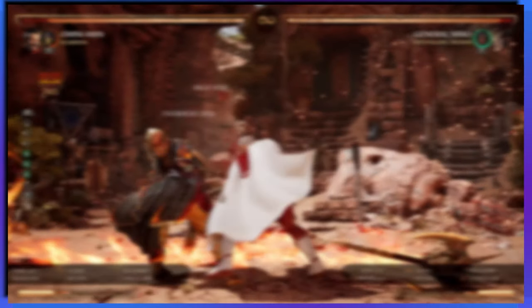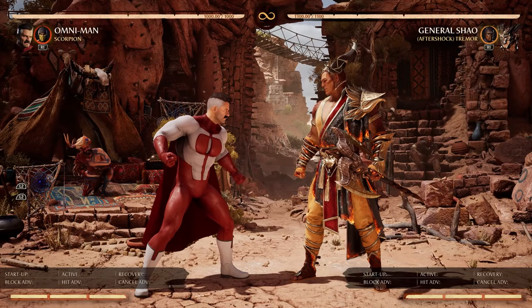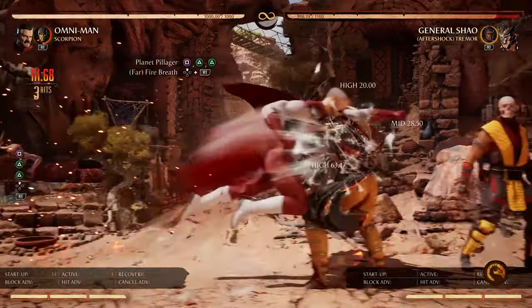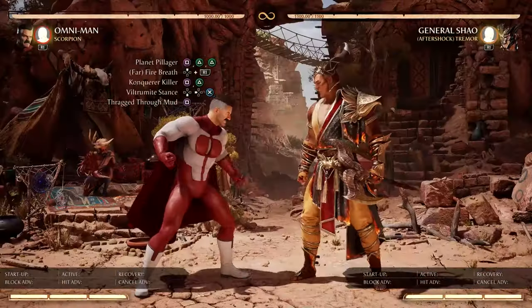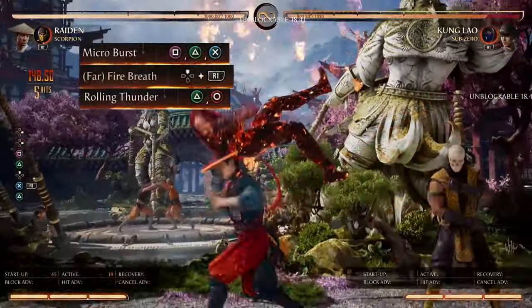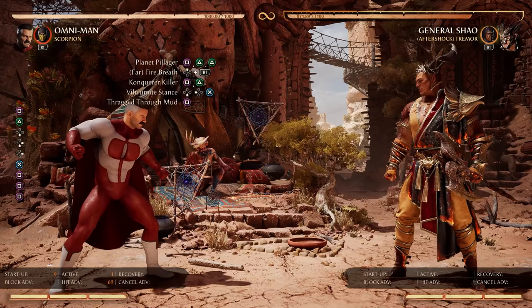Now with Scorpion — Scorpion is the more damaging of the two characters in today's boot camp. Instead of doing the fastest startup strings like 1-2 into Viltrumite stance, you can actually do a full string and then do Scorpion's far fire breath. To time Scorpion's cameo correctly, press triangle and up fire breath at the same time for the last hit in the string. Then hit 1-2 again to confirm which side your opponent is on after the fire breath — just like the Raiden combo tutorial — before going into the Viltrumite stance.